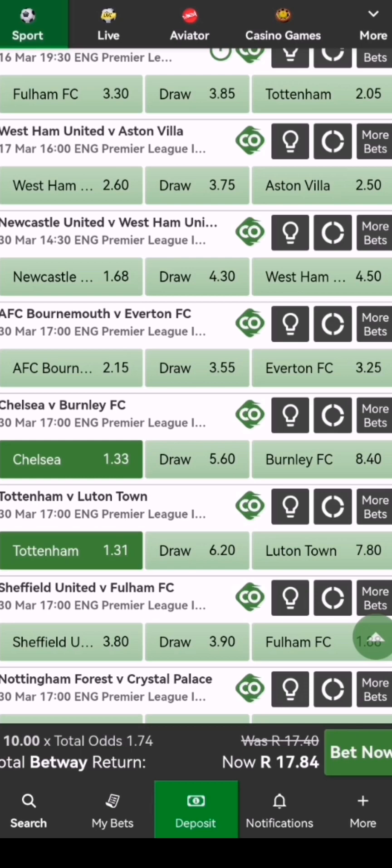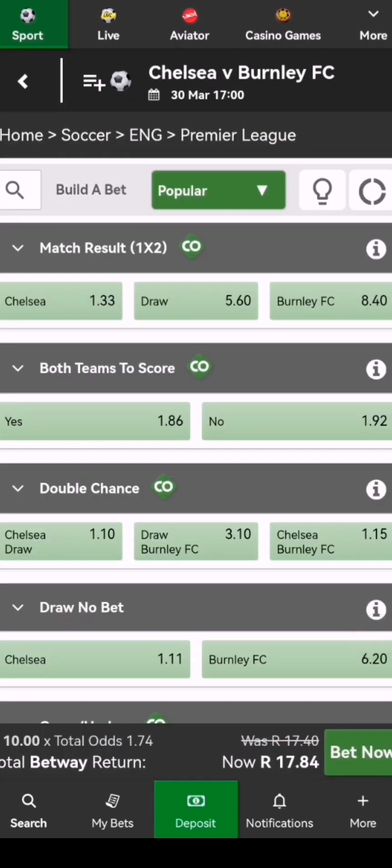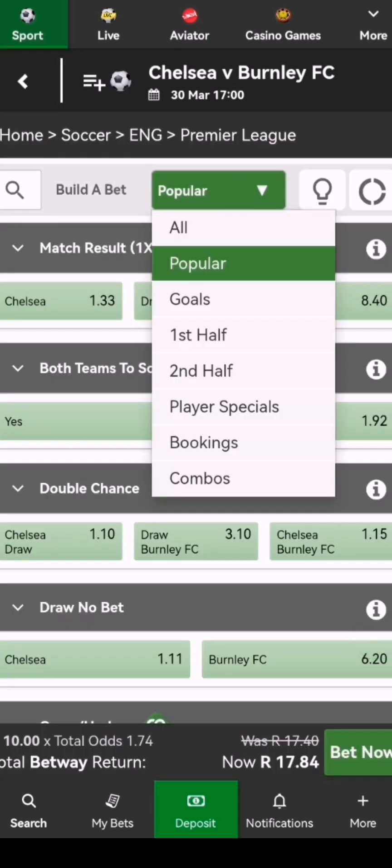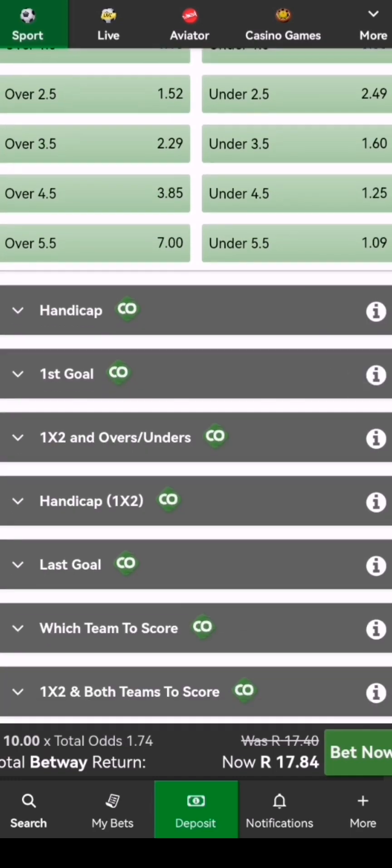So those teams, guys, usually they win. So we want to bet them as winning teams and also want to bet first goal and also last goal. Let me just click on one team to show you. We're going to click on more bets and then we're going to learn some more here. You're going to change where it says popular — click to make sure it's all, and then scroll down to find the feature.